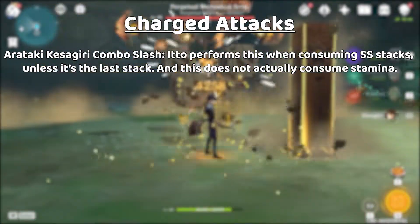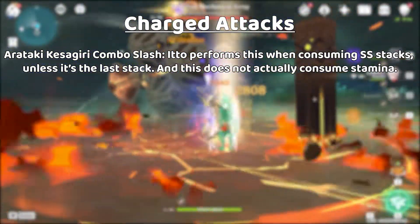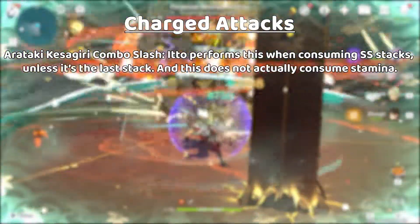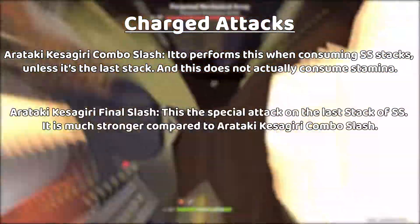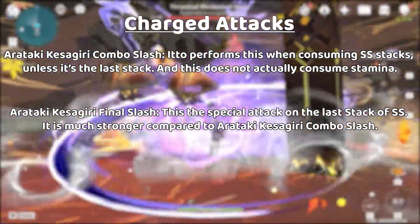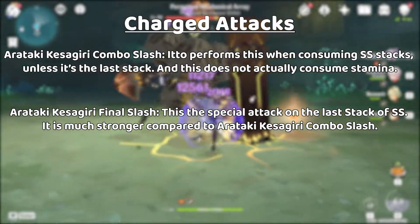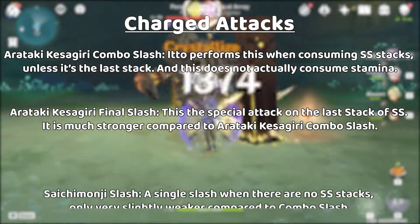Depending on how many SS stacks Ito has, it will determine what type of charge attack he performs. There are three types: Eritake Kisagiri Combo Slash, performed when consuming SS stacks unless it's the last stack, and this doesn't consume stamina. Eritake Kisagiri Final Slash, which is when Ito only has one SS stack left, and this is much stronger compared to the combo slash.